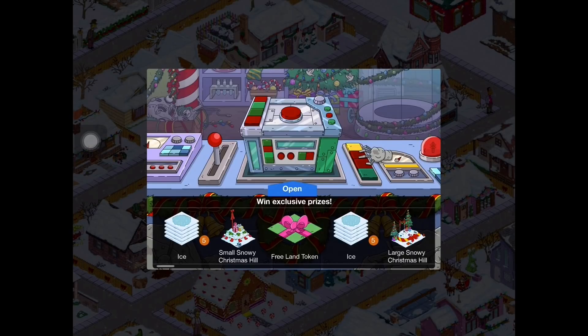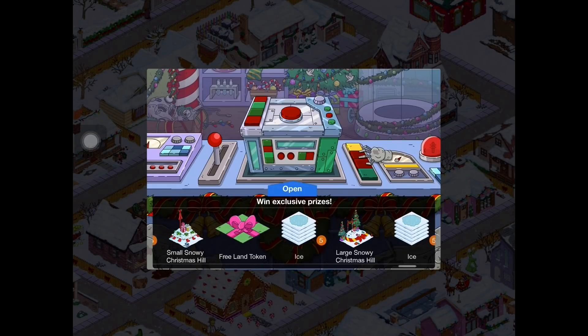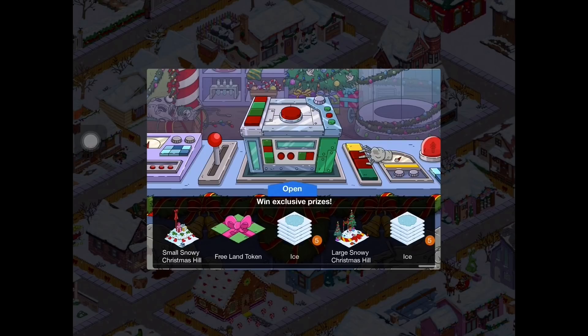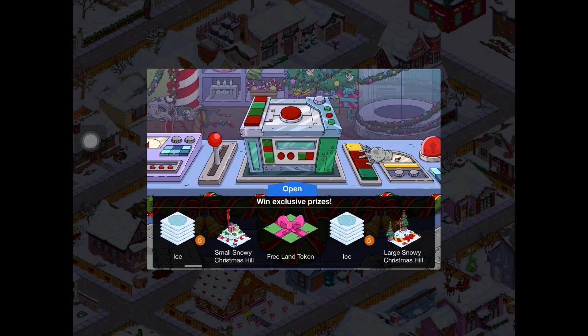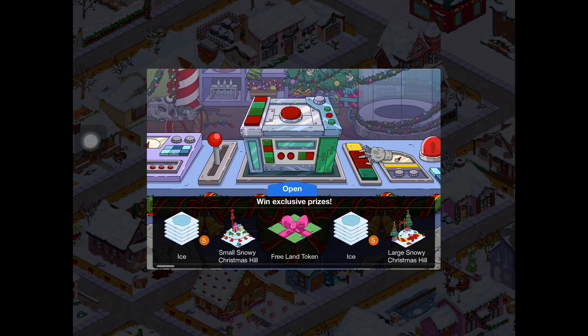So what we need to do in this video is play the Regifting Machine until I unlock the small snowy Christmas Hill and the large snowy Christmas Hill, because the ice tiles are all the same. I won't bother showing those off every time, and everybody kind of knows what a free land token is. So pretty much the goal for this video is to just get the two snowy Christmas Hills, which hopefully we'll get one right now.